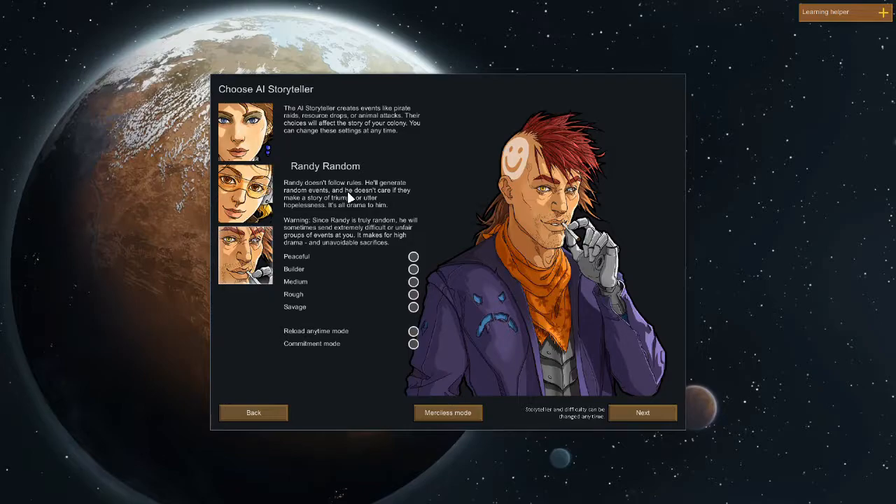Finally there is Randy Random. He doesn't follow the rules — the events are totally random. They could be absolutely lovely, wonderful events where lots of resources fall out of the sky, or the total opposite where lots of bad guys storm your place and kill you within 30 seconds of starting the game. We're going to go with Randy Random just to see what happens. I haven't played a playthrough of this before, so hopefully it makes for a more entertaining let's play.